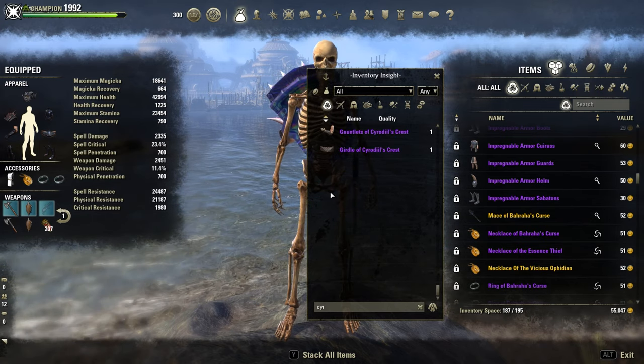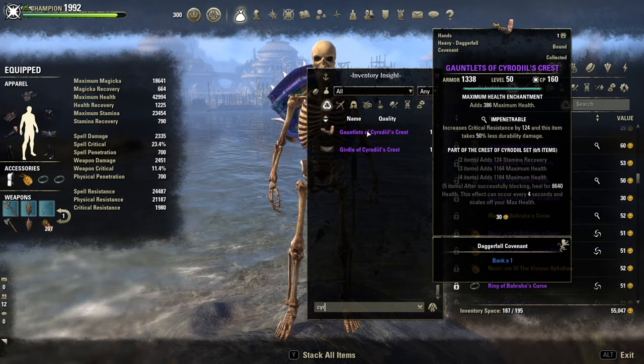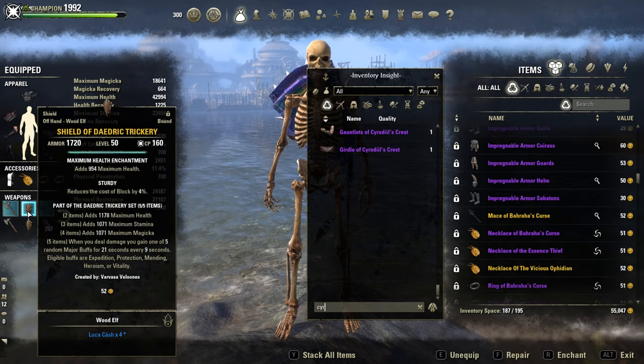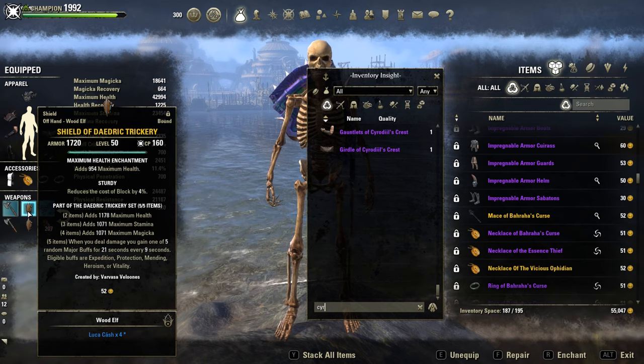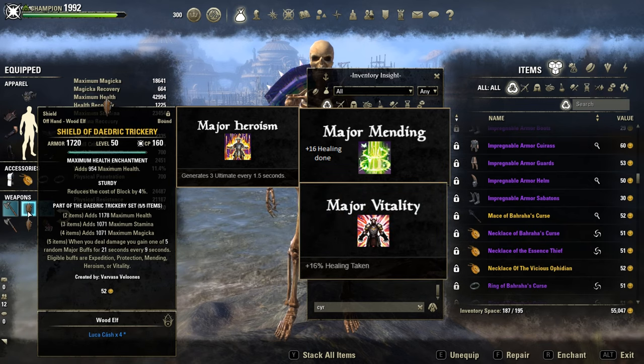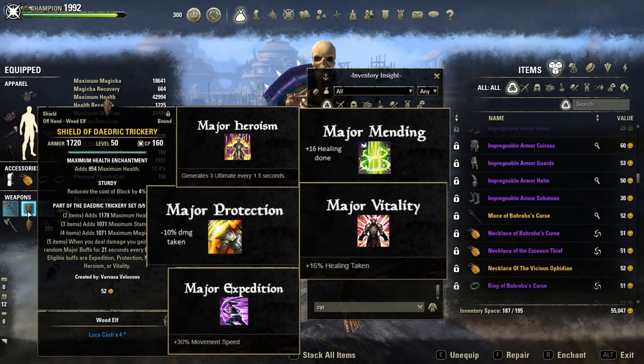The second setup is a more open field setup with Sealed's Quest on the body and the second five-piece set bonus Dandro's Trickery. This set is craftable and it's a pure diamond for this build — it can proc Major Heroism, Major Mending, Major Vitality, Major Protection, and Major Expedition. If it procs Major Heroism, you can basically use the Sword and Board Spare Wall almost on cooldown. It's insane.